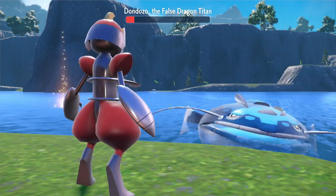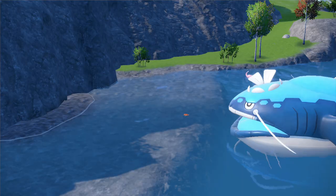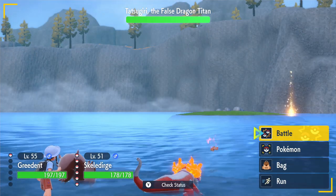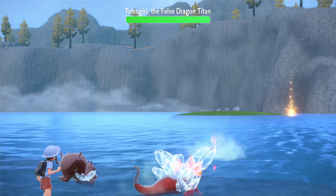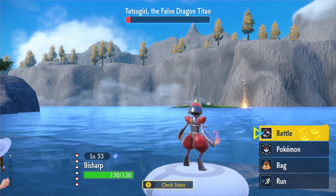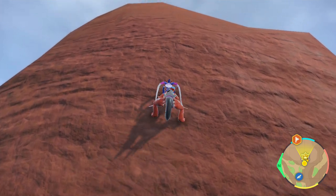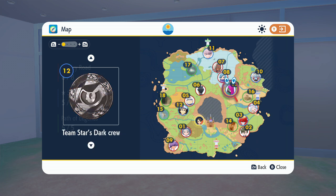Dondozo is a pure water type despite this being the Dragon Titan fight. After damaging Dondozo it'll swim off into the distance. Ride southeast to a wall where a giant Dondozo materializes and proceeds to attack your player character. After defeating Dondozo a second time, you'll fight the actual Dragon Titan — Tatsugiri, which is indeed a dragon but not really a Titan in size. Arven sends out a level 55 Greedent. This little bugger is surprisingly powerful and managed to take down my Skeledirge, but Bisharp cleaned it up. With this win, all five Titans have been defeated and you'll unlock the climb ability in the overworld.